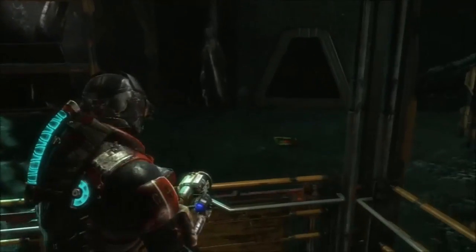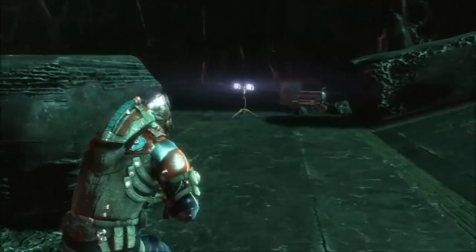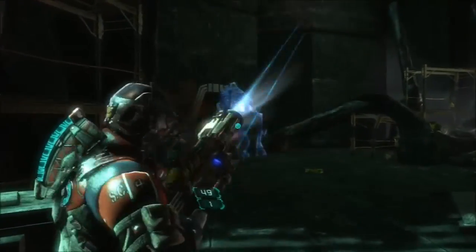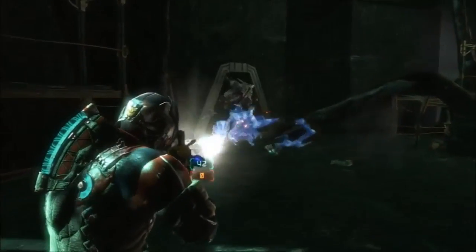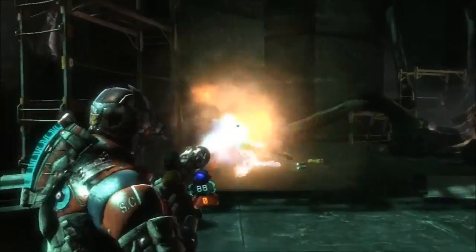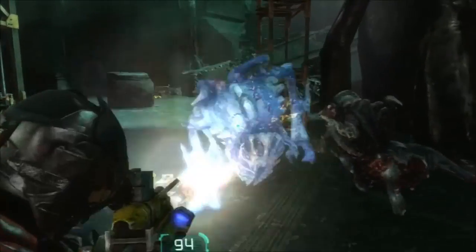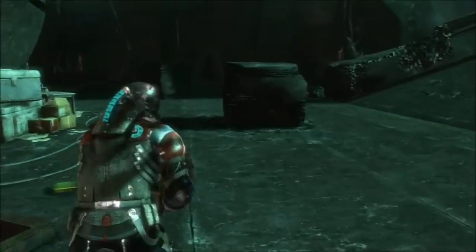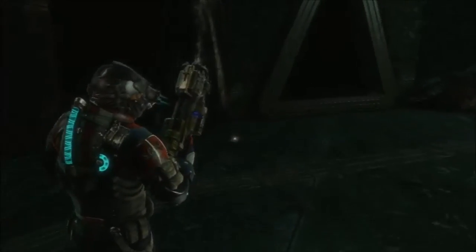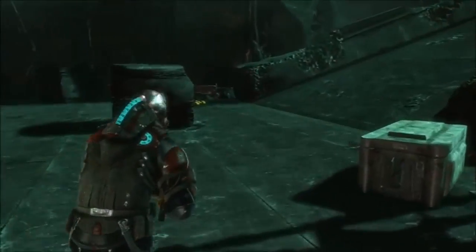We just opened that, but once we get down here we're going to be fighting some of those alien necromorphs, so get ready. That should do it — there's going to be three of them, so one down. I think the other one comes in from the other direction. Too close to use rockets on. There we go — pretty easy, especially if you have a rocket launcher.